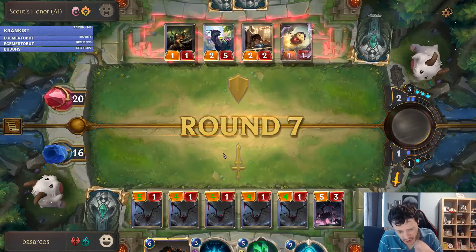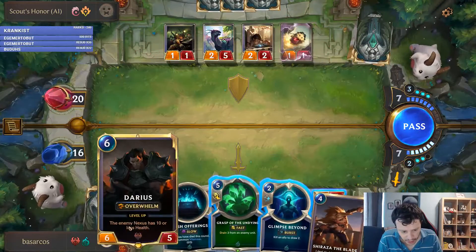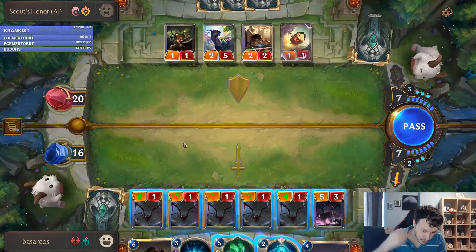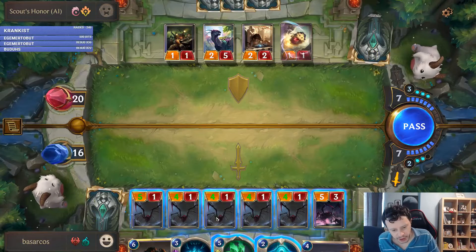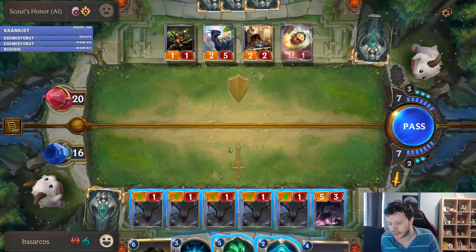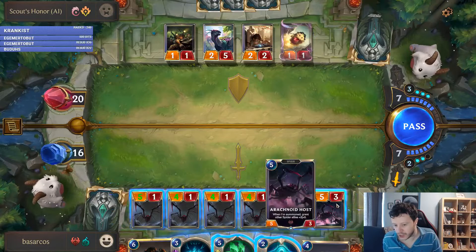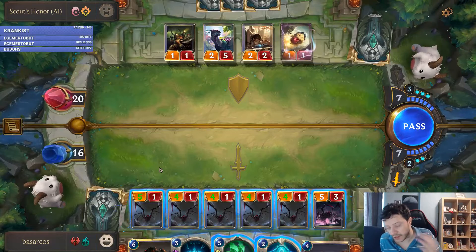My turn now. We will be doing a lot of damage — oh, that's decent, double damage to the nexus. So we have the maximum number of allowed minions here. You have to do just one attack during your turn — you cannot just attack with the 4-1, deal 4 damage, then attack with another 4-1. You have to attack with everything all at once. You can choose to attack with some or all, but you only get to attack once unless there's something special.